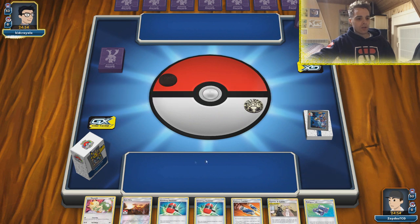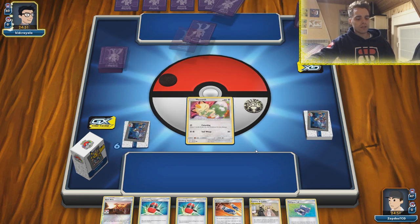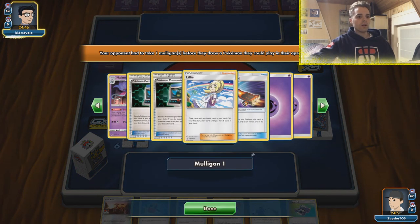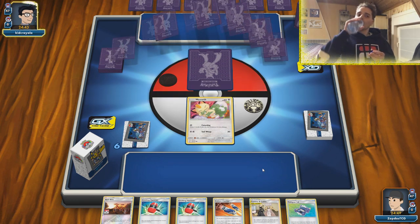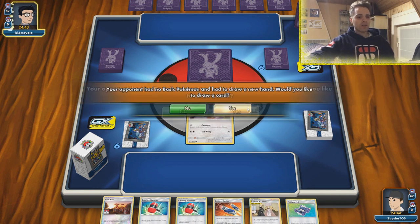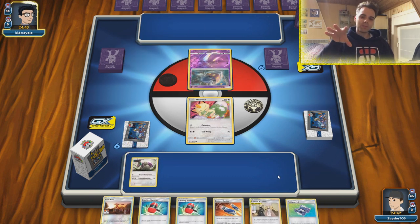We start with Meowth — that is not bad. We also have Cynthia and a Green's Exploration. I wonder if we should go for Pokégear or use Cynthia and Caitlin, because if we don't get another basic Pokémon out we will lose. Although with Green's we can find a Doll. This is going to be Malamar. Malamar does have the ability to get energies back. Our main win condition is to leave something stuck in the active position and use Custom Catchers, then use hammers every single turn with Research Management.